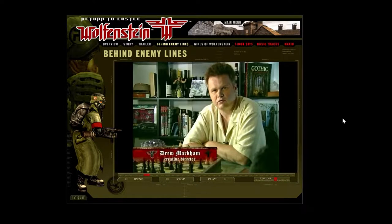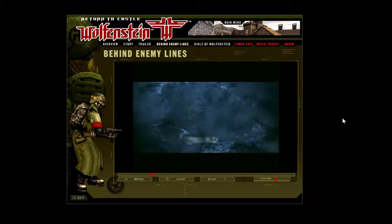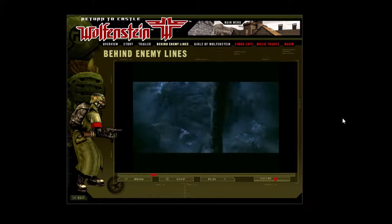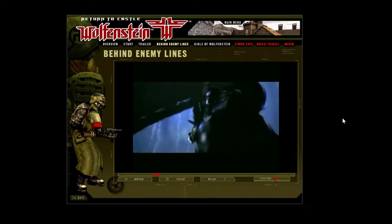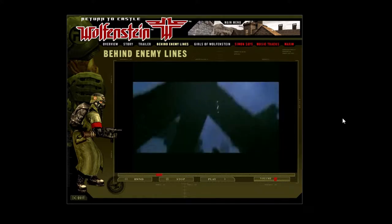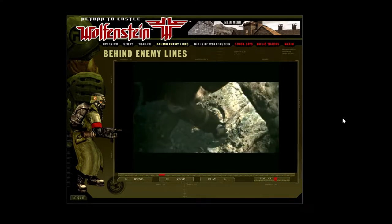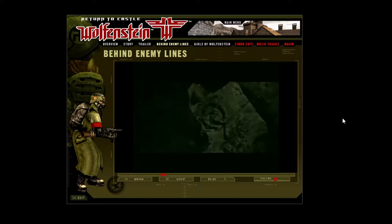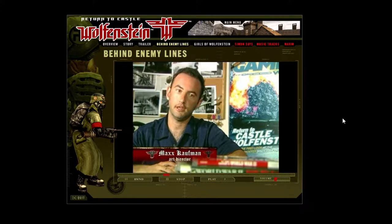My name is Drew Markham, I'm the creative director here at Gray Matter Interactive. Return to Castle Wolfenstein is a semi-retelling of the original Wolfenstein 3D. We start the story in 943 AD with a Teutonic prince named Henry the Fowler, who has manifested the ability to raise an army of the undead, essentially trying to conquer the world. A thousand years later, they are finally able to unearth the remains needed to resurrect Heinrich.